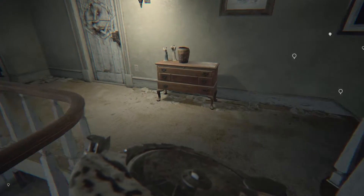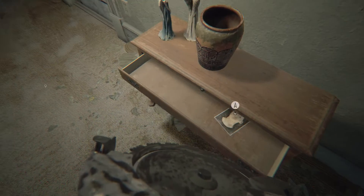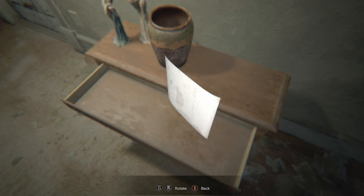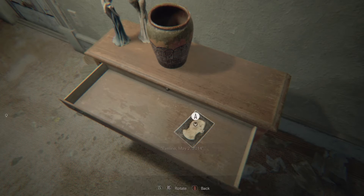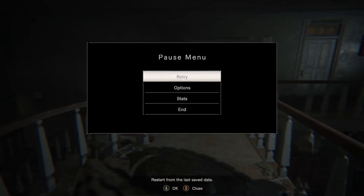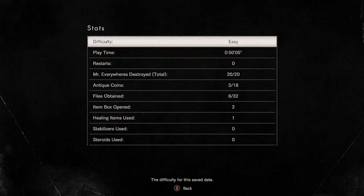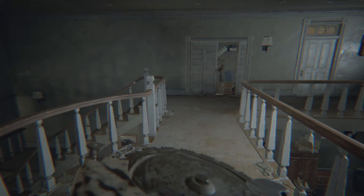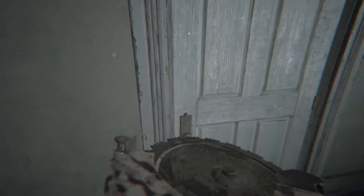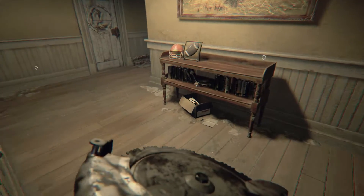I don't know if this counts as a document, but there is something in the drawer here — you can see a young girl, and then you turn it over and find her name. I'm gonna check if that counted. We got six out of 32 documents and three out of 18 coins so far. Sorry that my bobblehead count won't show up, but at least you guys know where they are.